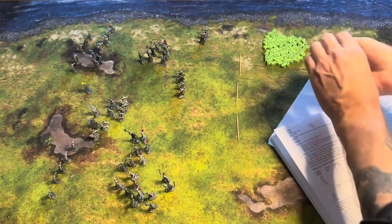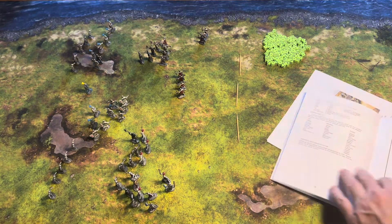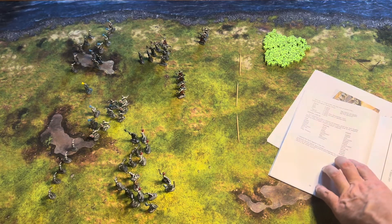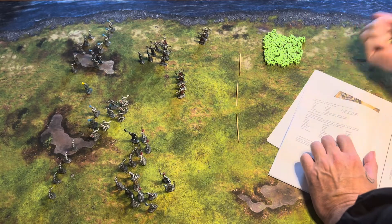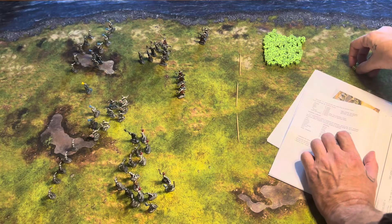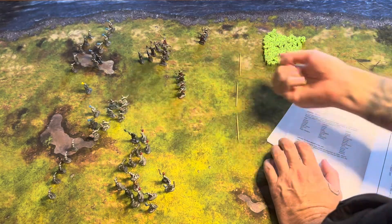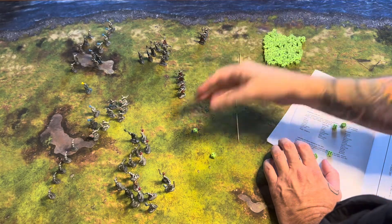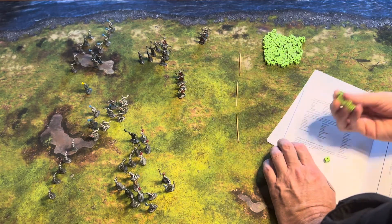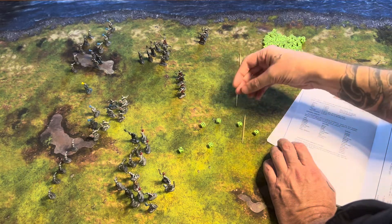We'll start with our armored knights versus heavy foot — armored foot versus armored foot, one die per man. We get no hits, which is unfortunate. Two of our heavy foot are actually against bowmen, so that's light foot. Heavy foot versus light foot, four to six kills — they still don't hit. Looking at these knights, heavy foot versus light foot needs fives and sixes — we get one, taking one out.